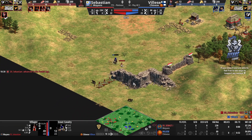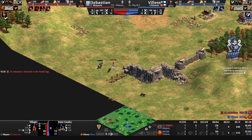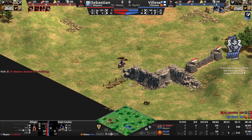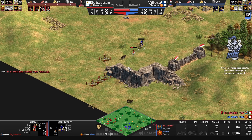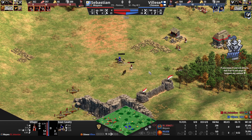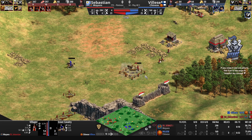Vileza is actually getting away with the damage that Sebastien kind of hoped he was able to do. Now it's going to be Gaia piling up on Sebastien's villager as well. Notice how Vileza cannot take the engagement over here, but he should at least be able to prevent the quick walls from coming up for Sebastien. That wolf almost takes the villager down.